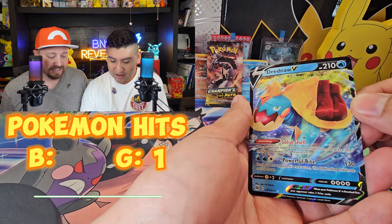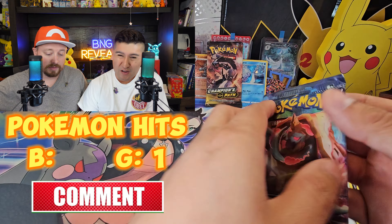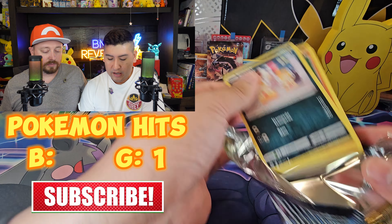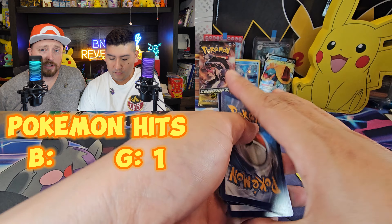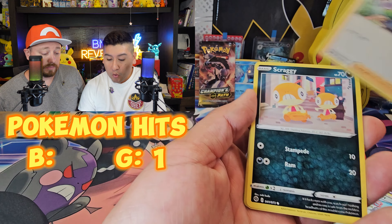This is the gym badge you get from beating Melanie — there's a little icicle design going on there. Marnie is actually part of Champion's Path as well; she's a big proponent. And this is Gordy's gym pin — it's the gym badge in pin form, which is cool because we like to wear them here at BNG Review.